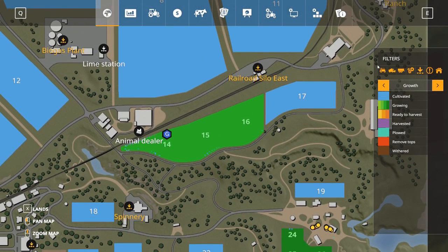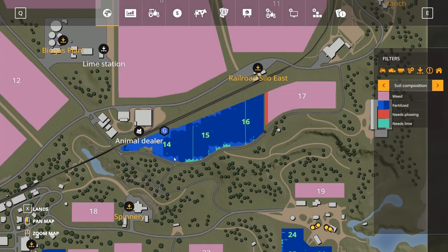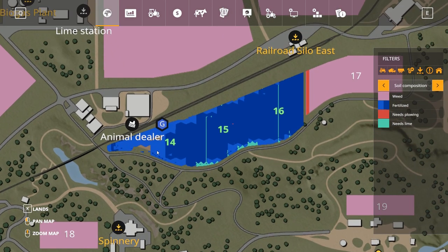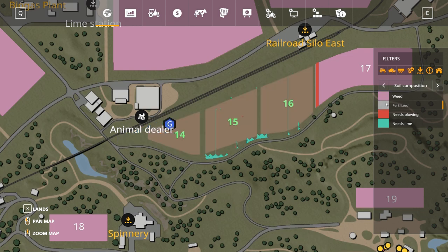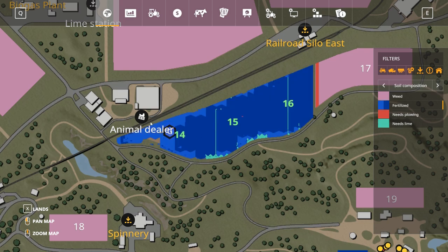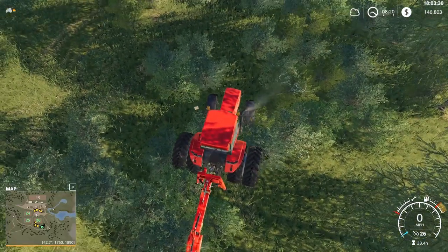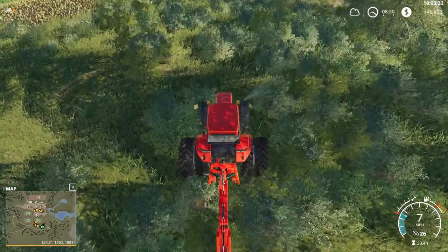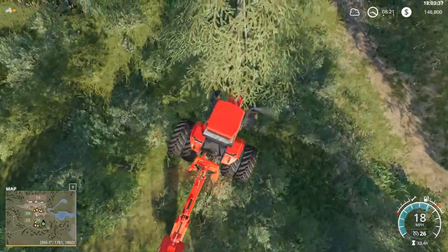How's our hired worker doing? He's still going. Usually once the field gets a little bit narrower he starts acting a little derpy down here, I don't know why. Yeah, you can see he's only about halfway through field 14 and he's already doing crazy stuff — not going right to the end. I didn't plow anything on this side, the road side I did, so it kind of makes sense that he might not plow right to the road.